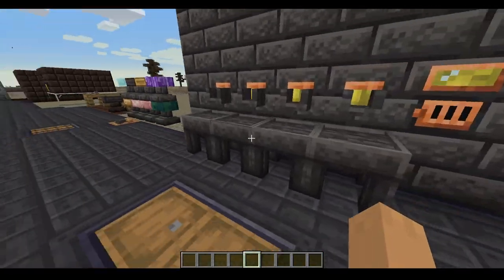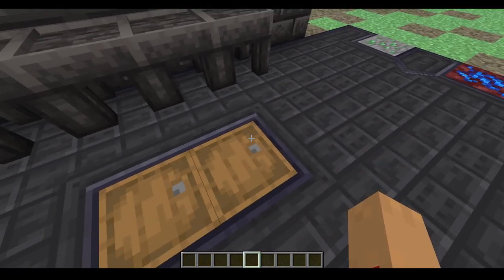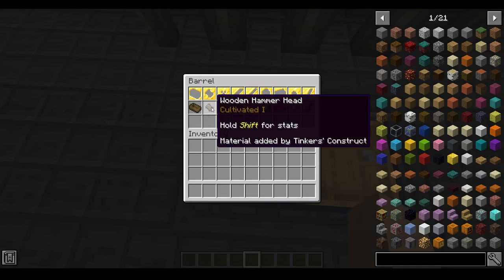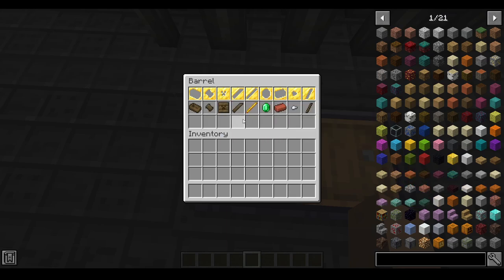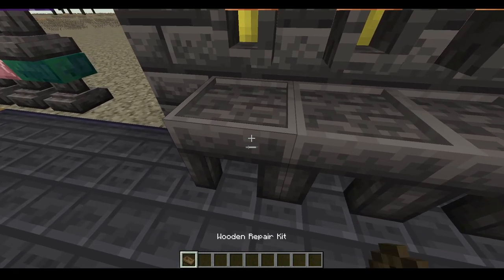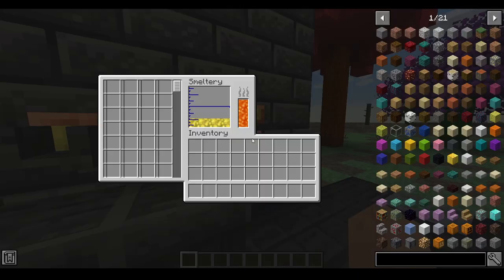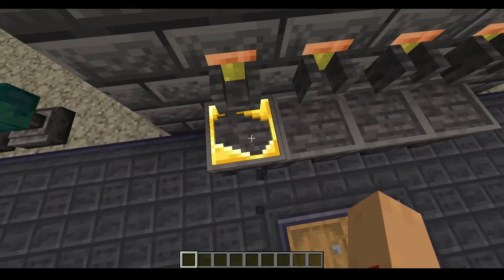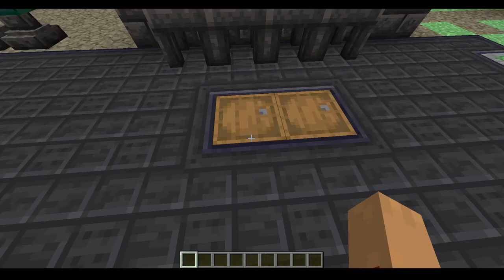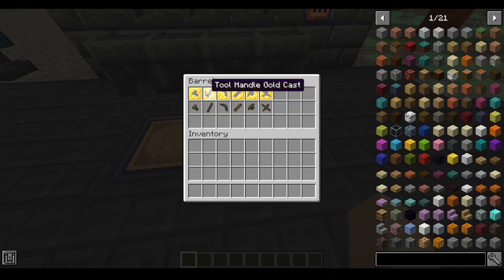Here's how to make specific ingot casts. Say you want to reuse a cast over and over — it could be useful to have an ingot cast made of gold because it will never deteriorate. If you want to use these, you put whatever item you want — say a repair kit — on here, then right click after this has gold in it. The object you put in will go away and you'll get the repair cast, which you can reuse over and over. For all of these, it's the item below it and that's how you get it.